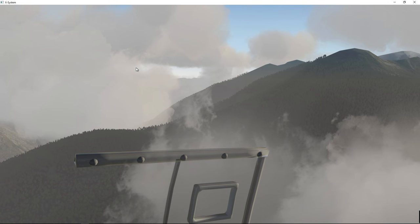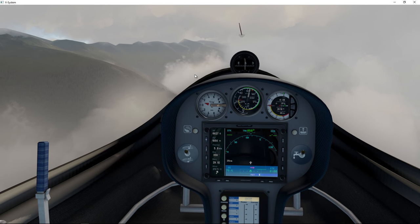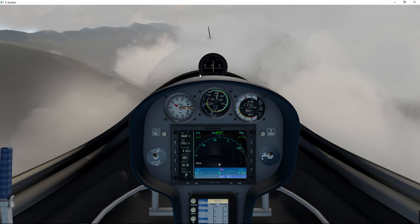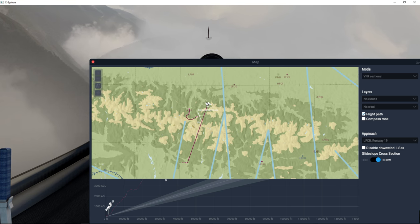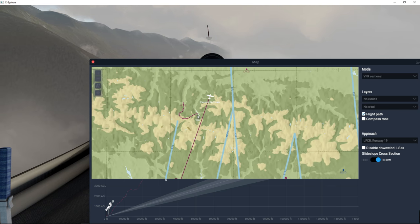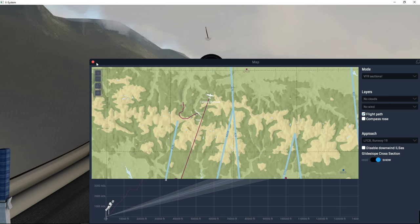Have we made the right decision? Are we going the right way? That is the question. Let's have a cheeky look at the map — and that tells us we're not going the right way. So the option is we have to fly back. Hmm, can we get over this ridge? That is the question — how tall is it? That's a tall order.